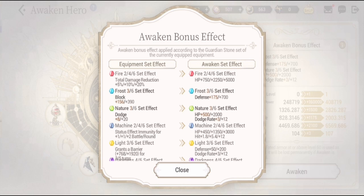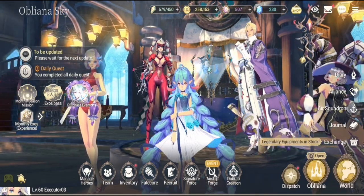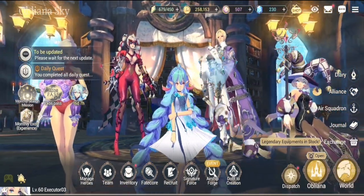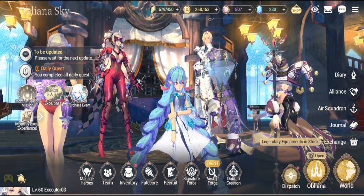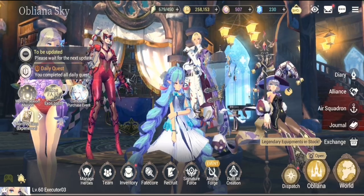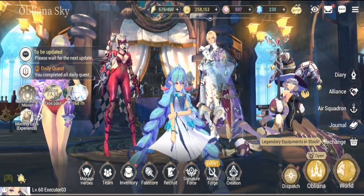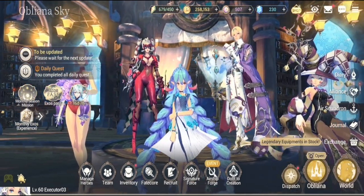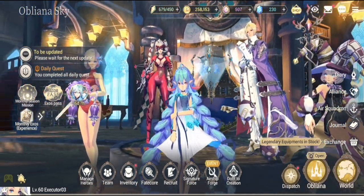For synergy with other heroes, she works well with heroes that provide mana so she can cast her S2 skill quickly. She also has high synergy with high-damage AOE and high-damage single-hit targets.